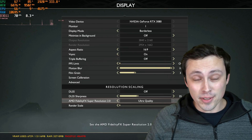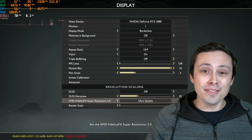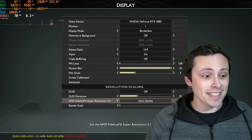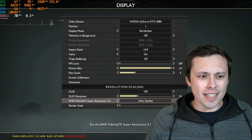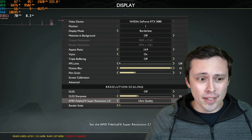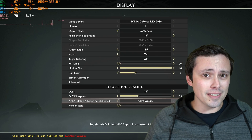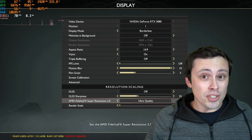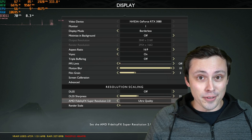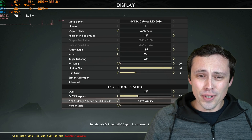I promised my channel would start talking about something other than FSR 2.0 at some point, but in comments on the video I just made going into detail on what it is and how it works, I started seeing comments saying: did you see the God of War update today? It added FSR 2.0, but FSR 2.0 is not supposed to be out yet. AMD just released a bunch of information about it, but you can see a screenshot behind me right now — that is indeed what it says is FSR 2.0. But is it really FSR 2.0?